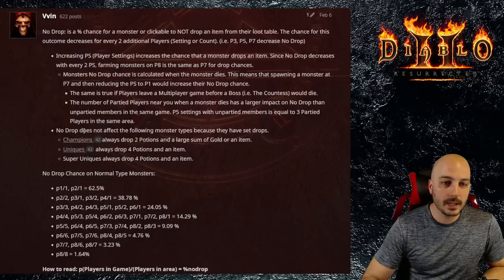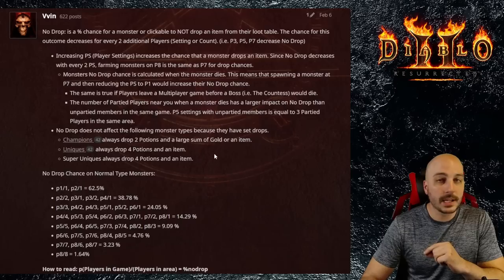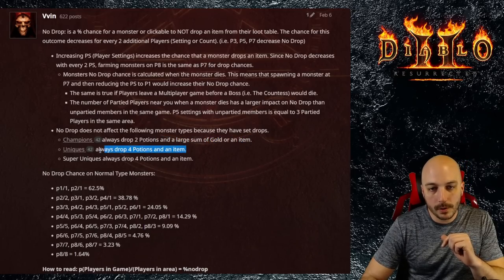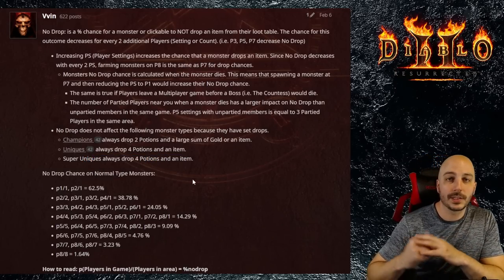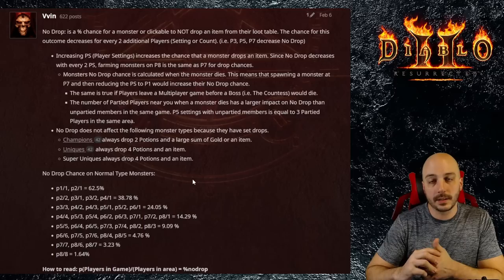No-drop chance does not affect the following monster types — and this is why when people are doing Holy Grails or specifically hunting uniques, they do not run on higher player counts, only players-1 difficulty. Champions always drop two potions and a large sum of gold or an item. Uniques always drop four potions and an item, and super uniques always drop four potions and an item as well. That's why when people are running Pindle, Pindle will drop four potions and an item every single time — players-1 difficulty, players-8 difficulty, it doesn't matter.